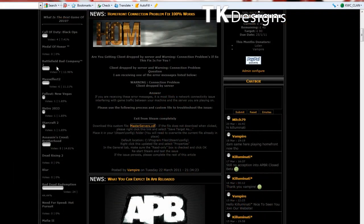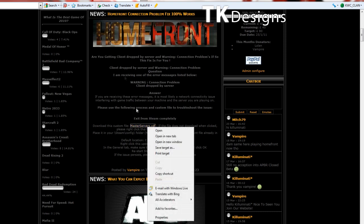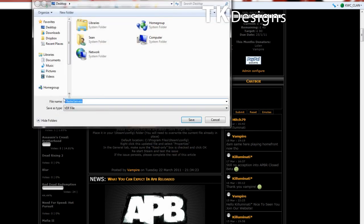For this fix, you need to go to killerswithacontract.com and scroll down to 'Homefront Connection Problem Fix'. Once you've read the instructions, right-click on it, select 'Save Target As', leave the default name, and save it to your desktop.